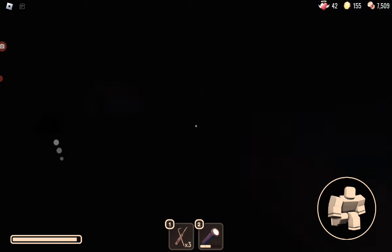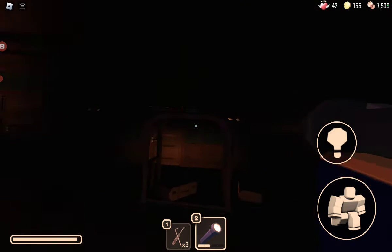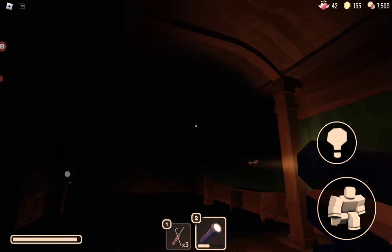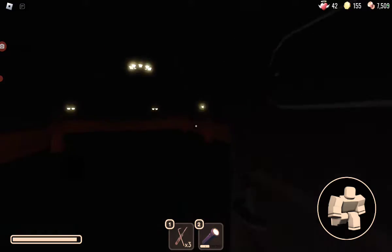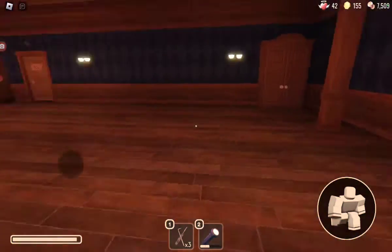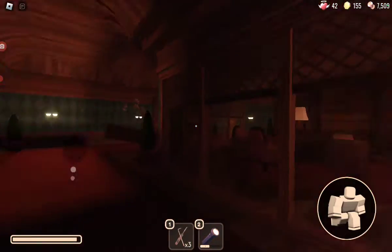If you have one of these dark rooms and you have a light source, use it. There's also an entity called Screech which just pops up behind you — you have to look at it.